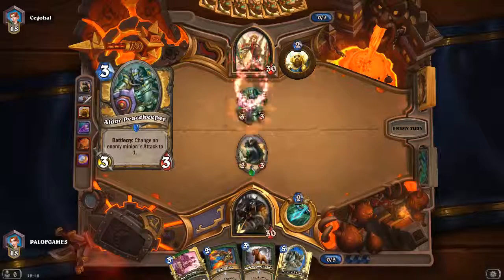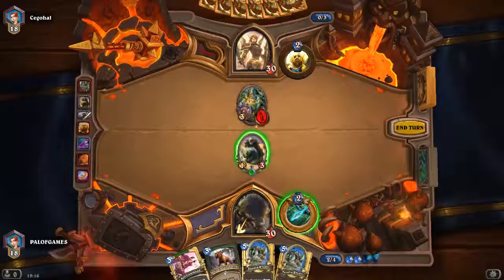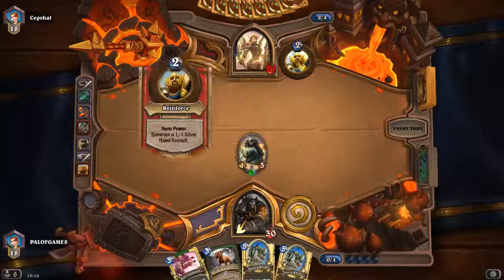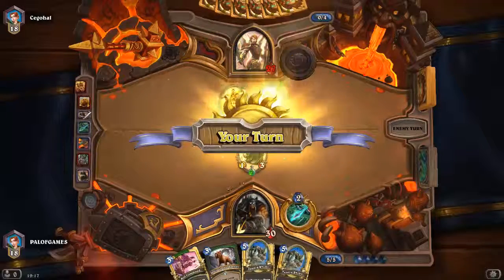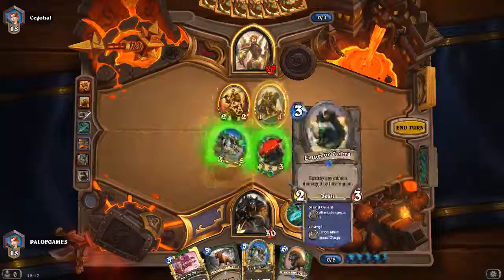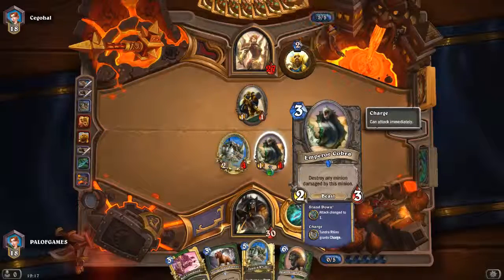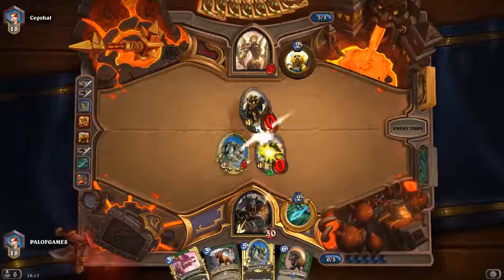Based on my early analysis of what the Whispers of the Old Gods expansion brought in, I seem to find that stuff like Consecration — any two-damage board wipes — has become a lot less effective. But maybe that's just me. I tend to find you've got a lot more sticklers on the field. Tundra Rhino — that works out good. I don't think it would take it out with the divine shield unfortunately, and I get to keep my Tundra Rhino hopefully.